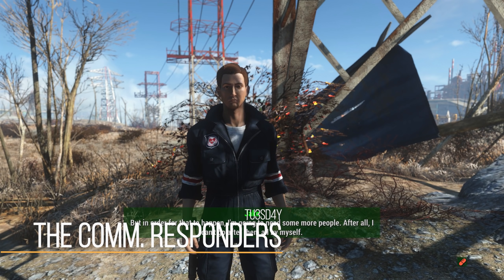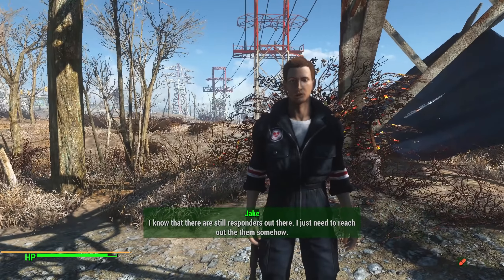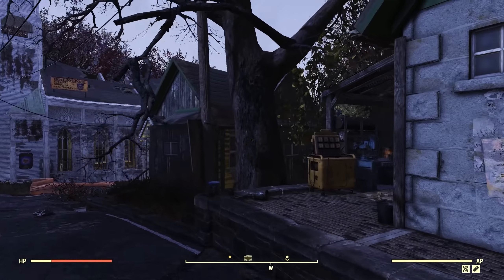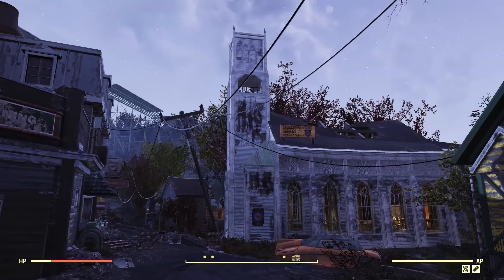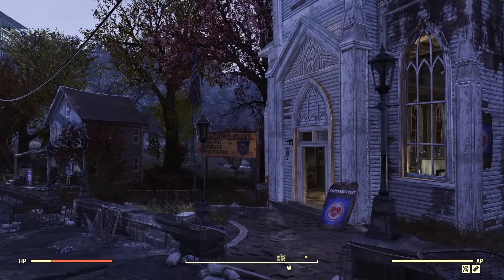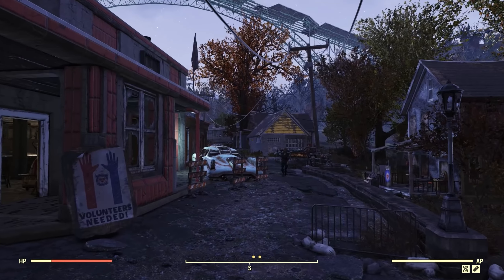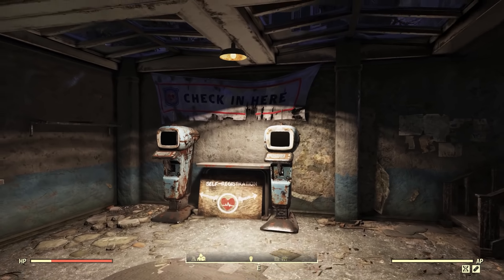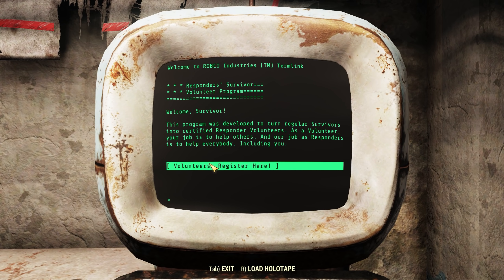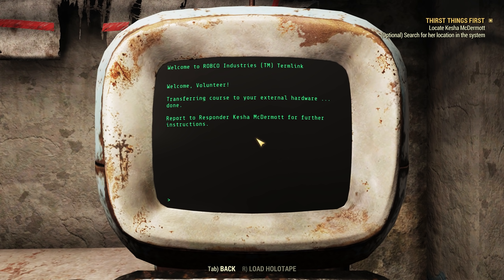As you could guess by the title, this will add in the Responders from Fallout 76 as a fully functional faction into Fallout 4. In Fallout 76, the Responders are one of those factions that kind of was there from the start but didn't get much attention after the fact. As such, it was in that phase of Fallout 76 where there weren't human NPCs. As their name suggests, they were a group of past EMTs, firefighters, and police officers that formed into a faction to help people once the bombs dropped.